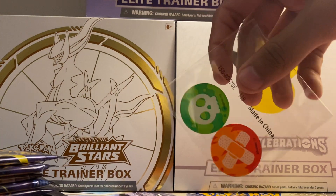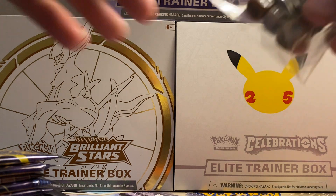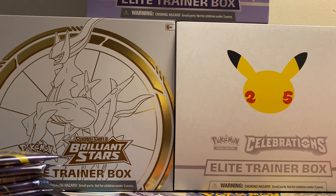We got our damage counters, burned and poison markers, and we got the dice which I love as well. I keep these sealed from all the elite trainer boxes that I open.